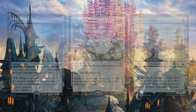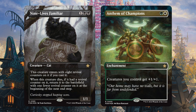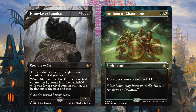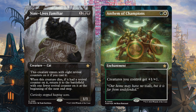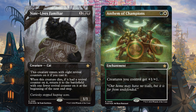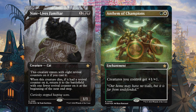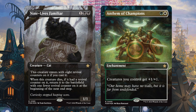The two new cards shown for Foundations are Nine Lives Familiar and Anthem of Champions. Nine Lives Familiar is one black black creature cat — this creature enters with eight revival counters if you cast it. When it dies, if it had a revival counter, return it to the battlefield with one fewer revival counter at the beginning of the next end step. This is an Aristocrat's dream — over the course of four and a half turns you can sacrifice this and get Aristocrat's triggers every turn, both on your turn and your opponent's turn. Then Anthem of Champions — a green and white enchantment, creatures you control get plus one plus one. A good Anthem is a good Anthem — cheap, powerful, and it counts creature tokens.